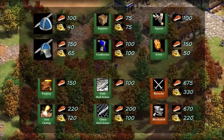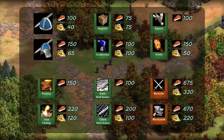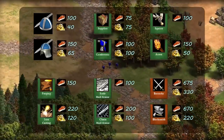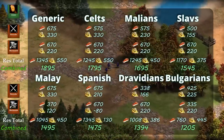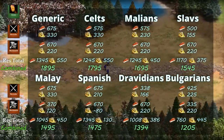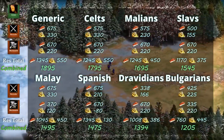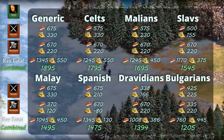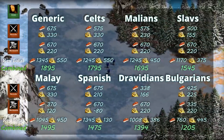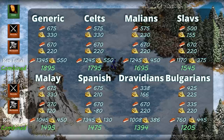Adding up all the costs: 675 food at the barracks, 330 gold there, and 670 food and 220 gold at the blacksmith. So that's how much you need to fully upgrade your long swordsman — pretty expensive, but that's just generic. Starting with generic and including arson, we're going to look at numbers without arson afterwards because we can probably skip arson in many cases. We still want full blacksmith techs and full barracks other than arson, but 200 resources for arson — you'd rather have a few more units.